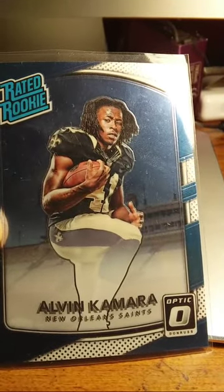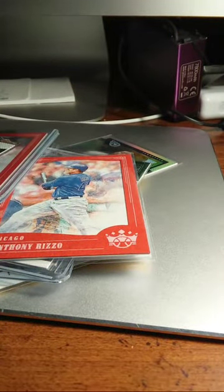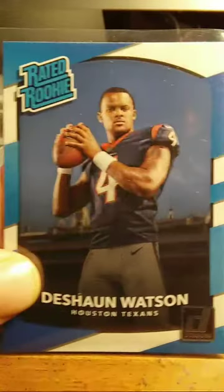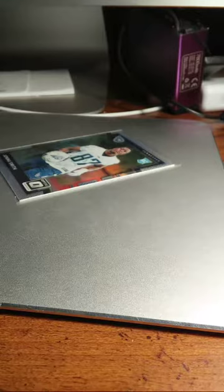And then I've got Alvin Kamara, rated rookie, Optic — not a prism. And then this is straight up Deshaun Watson, rated rookie. These are all pretty hot cards right now, people are looking for them.